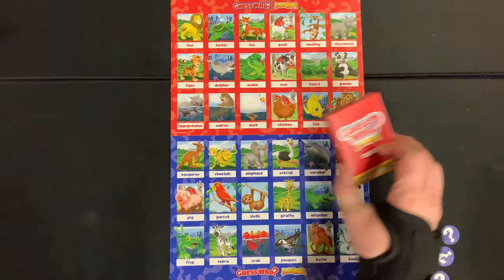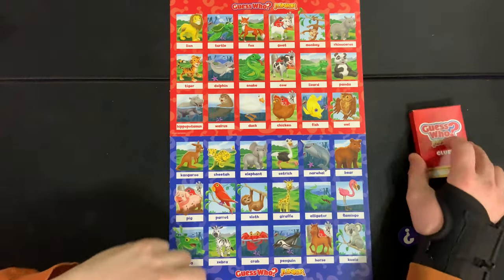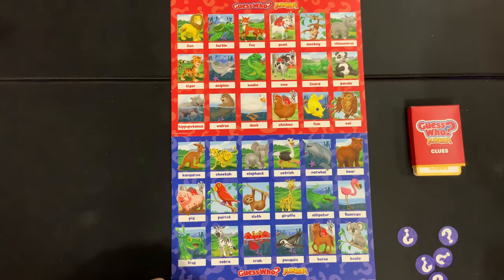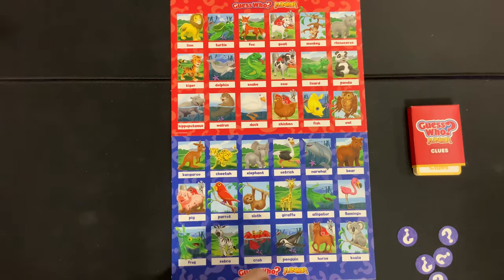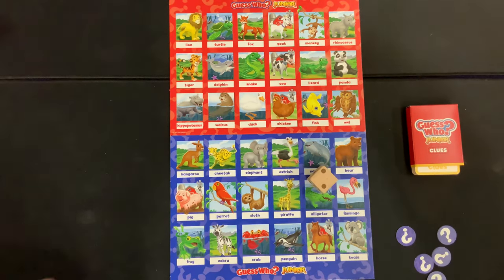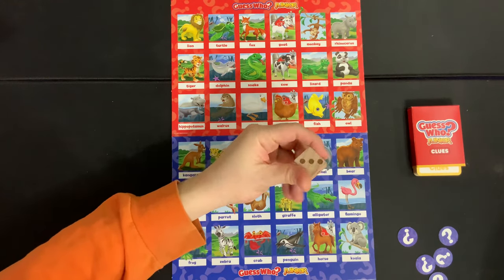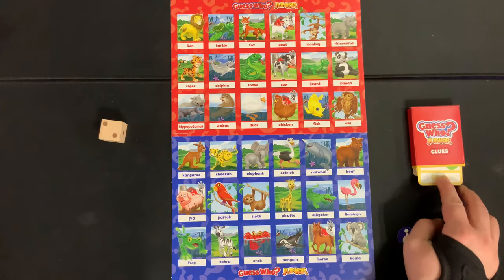We got everything set up — we have our big stack of cards and the card holder. Each player gets five tokens. The youngest player goes first and rolls the die. You can roll a one, two, or three, which tells you how many clues you get. If you roll a two, you pop out the bottom two clues.